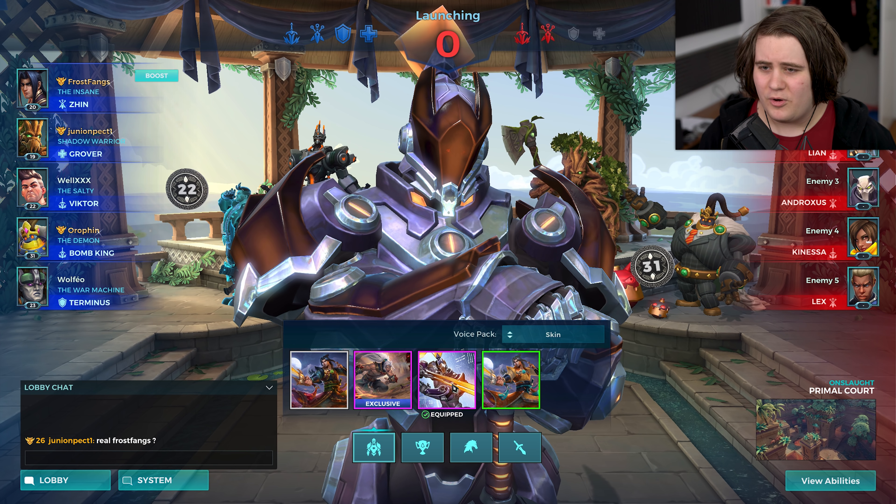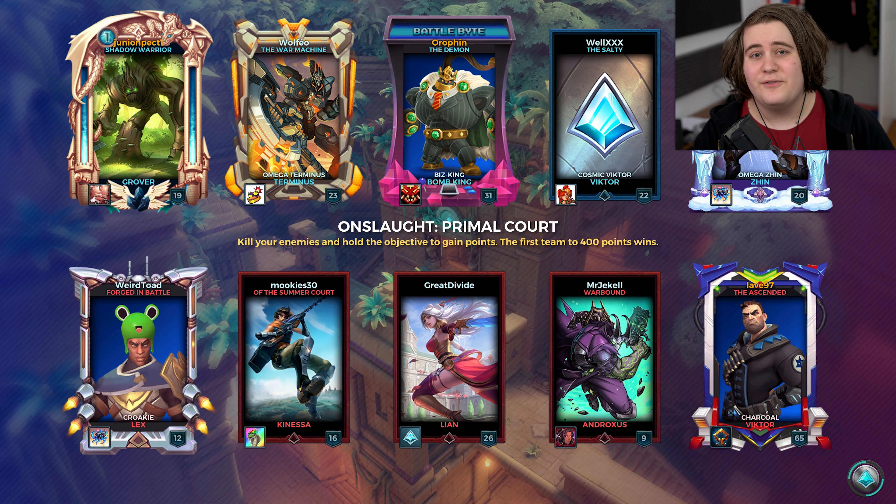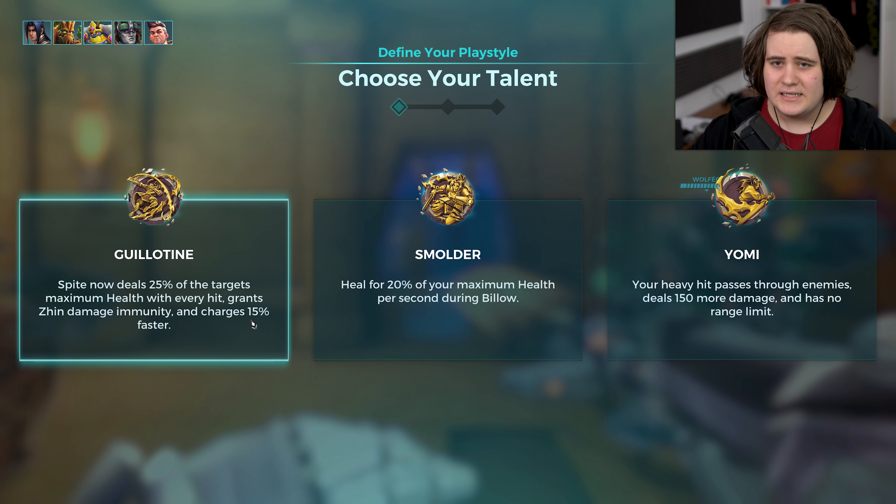Team-wise for this match we're going to have Grover, Victor, Bomb King, Term, and the map is Onslaught Primal Court which is pretty good for Zhin. We've got a Lex on their side as well as a Nessa, an Andro, a Lian and a Victor — so no healer, no tank — meanwhile we have both of those so currently it's looking pretty good. Legendary card Guillotine doesn't make sense because they don't have a tank.